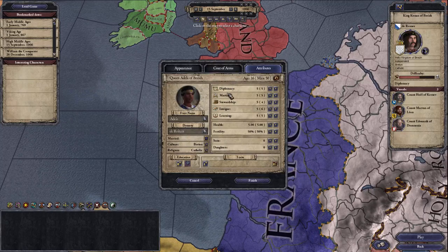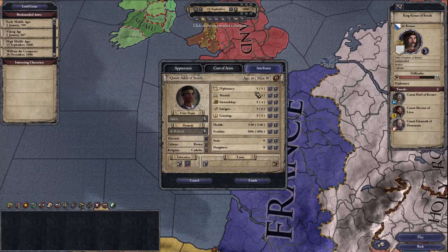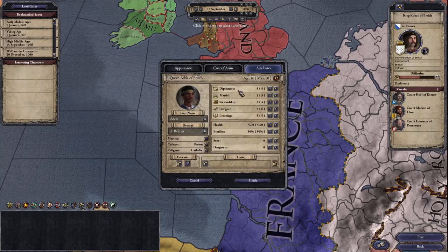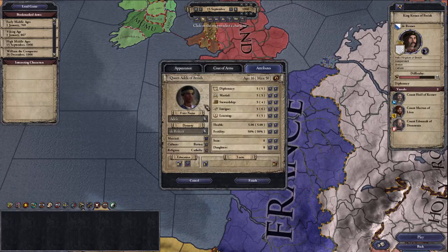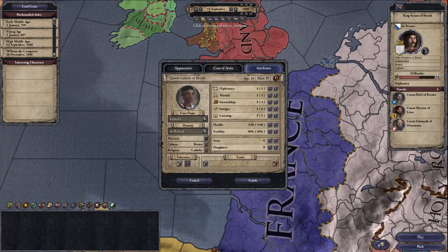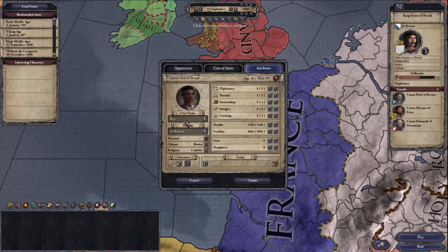One important thing to pay attention to is your age, because adding good things to your character adds years to your age. There is a mod on Steam called Ruler Designer Unlocked which removes these restrictions, but that's not how the game is balanced. The first thing here is you pick your name — you can randomize or just type one in.